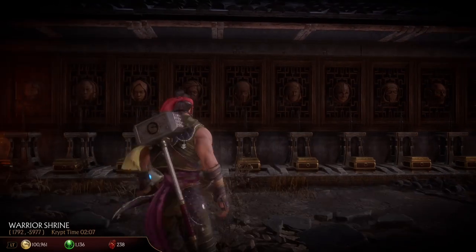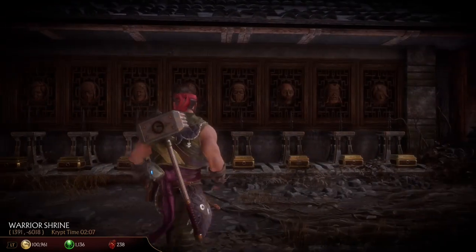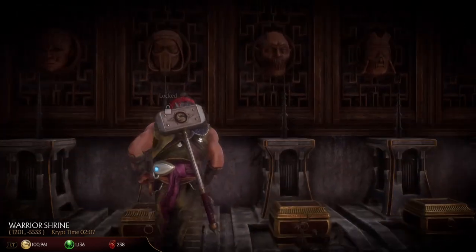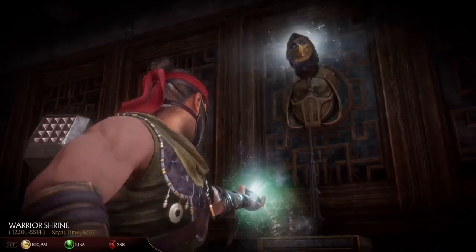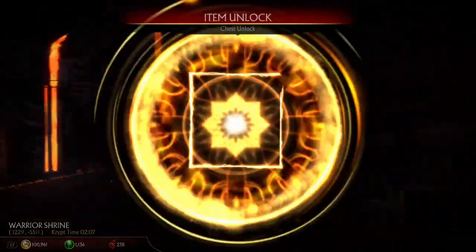After you unlock 10 heads, you unlock Shang Tsung's throne room. The first head you unlock will give you an achievement. And to unlock these heads normally, you have to perform 50 fatalities. So this will save you a lot of time and save you a lot of grinding.